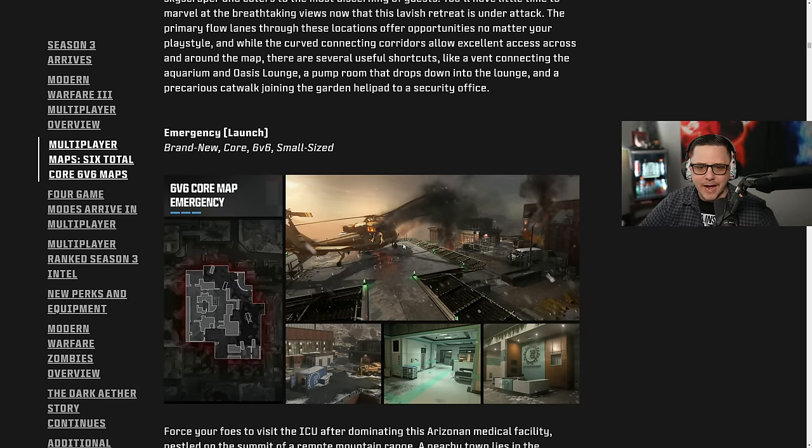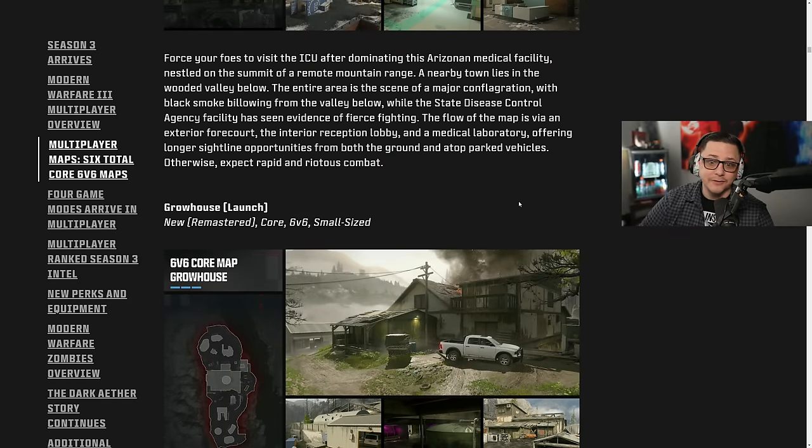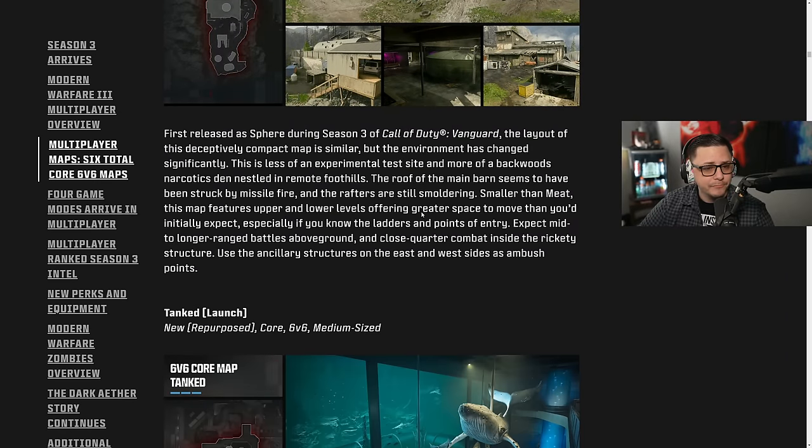There's also a perk up soldier system — change how you play multiplayer with the addition of three new perk vests, new boots, and new gear. Six Star will be available at launch. Looks pretty cool, bright and vibrant. I'm not mainly a 6v6 guy, but the map looks cool for what it is. Then we got the core map Emergency, which is a small size map. I'm really liking the small size maps because it gets tedious playing only Shipment or Rust — having the variety of meat and other maps introduced has been nice to mix it up.